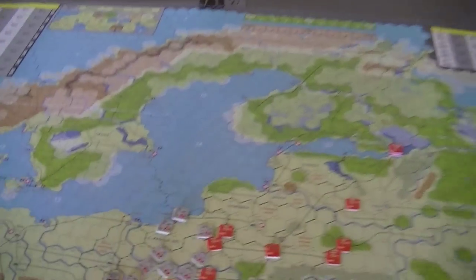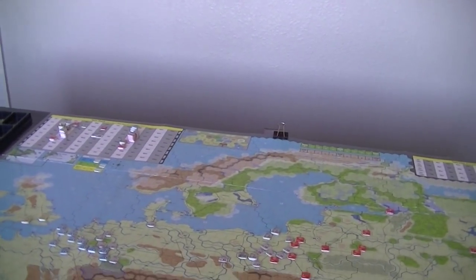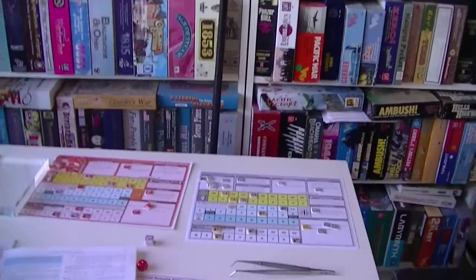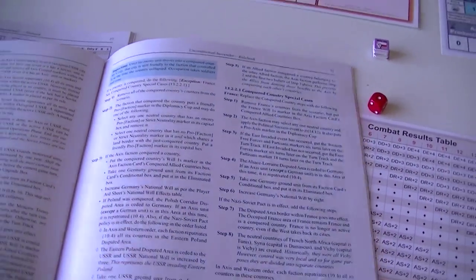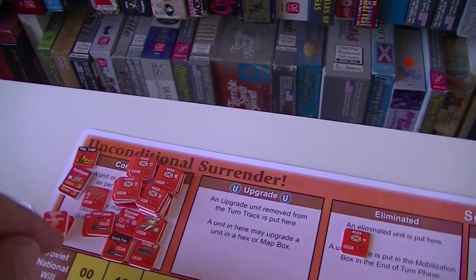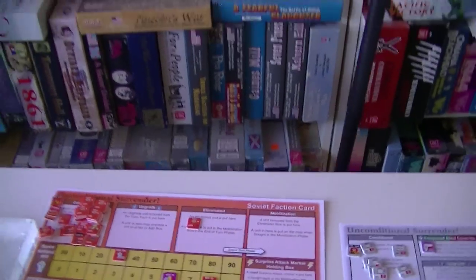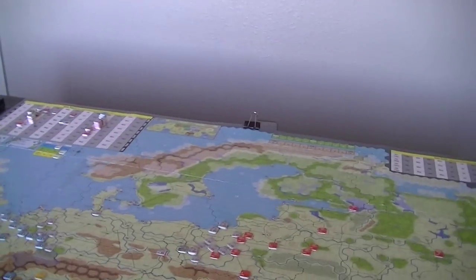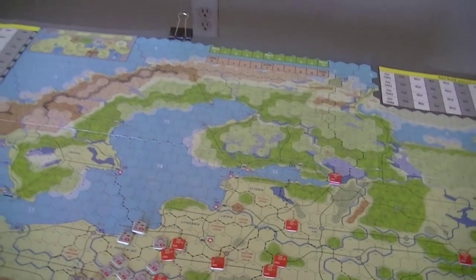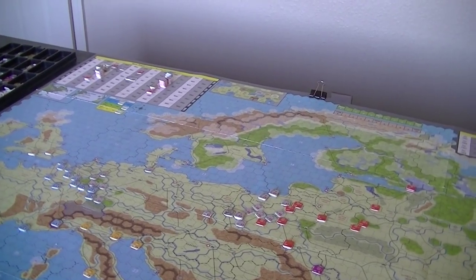The Soviets get three national will for this, and both Germany for Posen and the Soviets get an extra factory — one of the few ways you can get production through ceded areas. The USSR also gets a conditional unit. I chose infantry over an air unit because I need more troops; I feel I need ground forces more because there are big gaps and I'm going to have holes blown through my line. That forward position is in a really risky spot.